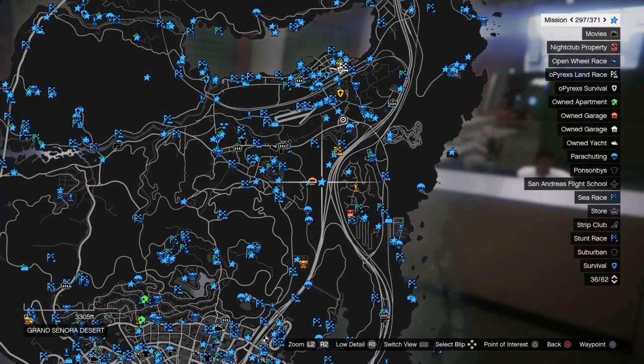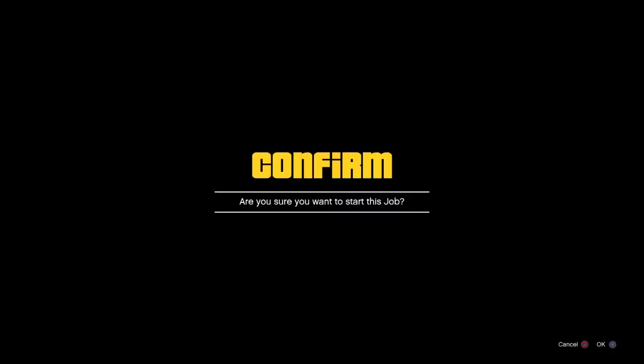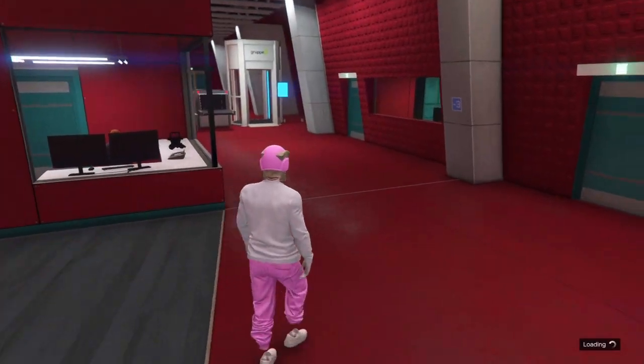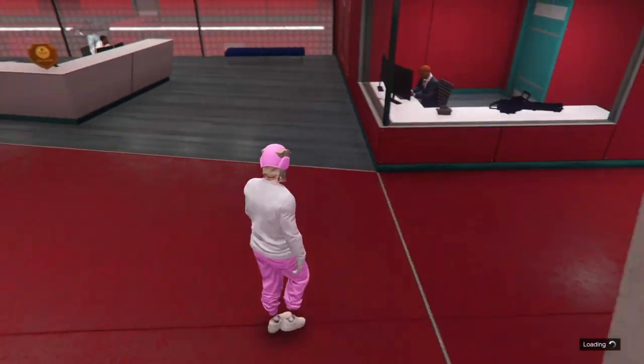So with that, just pick a random drop — pick this one right here. Press Square, and then for this one you're going to have to press X or A — X for PS4, A for Xbox. Then B for Xbox and Circle for PS4. So after you guys do that, press X and spam Circle for PS4. For Xbox, press A and then spam B.